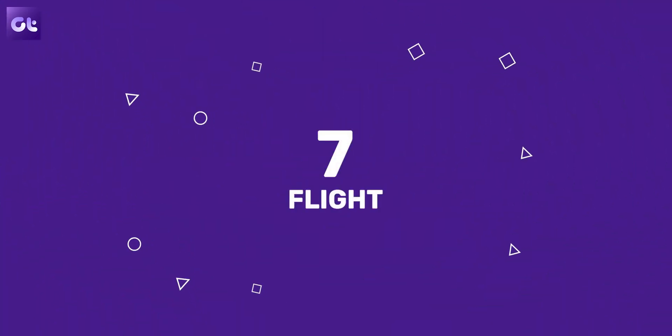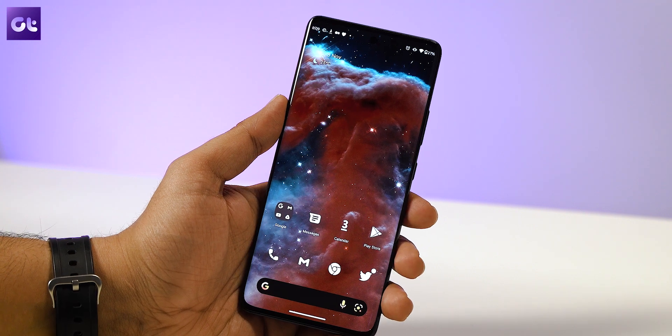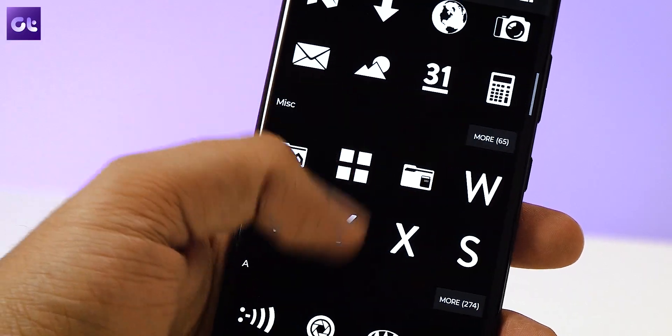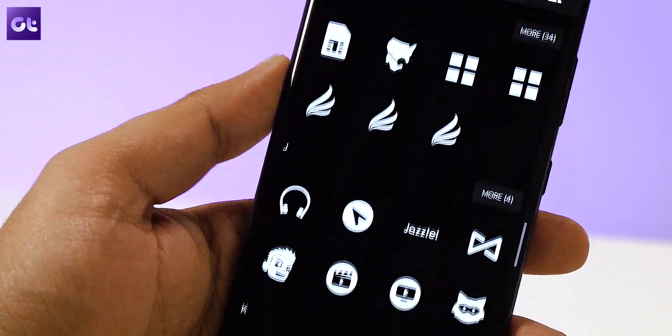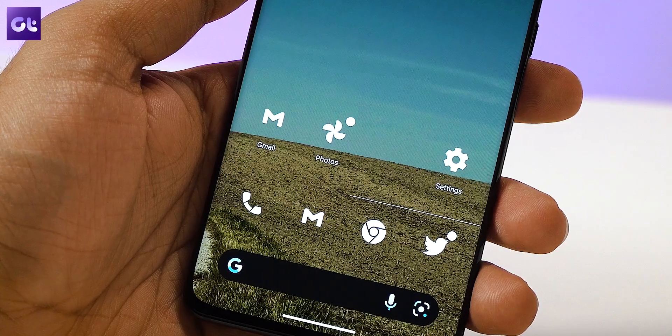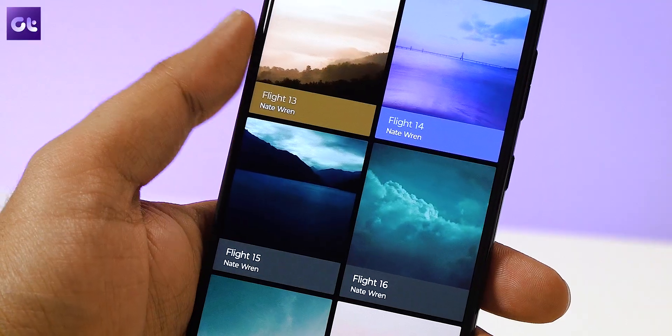Lastly, I'm going to throw another minimalist icon pack at you — this one is a little special, and if you've seen MKBHD's videos you're already familiar with it. This icon pack's name is Flight, and it is the most minimal on this list. The icons come without any background — all you get is a white icon replicating the design of the default icons. It looks really amazing with simple or dark wallpapers, and the app itself will suggest some great wallpapers for you to use.